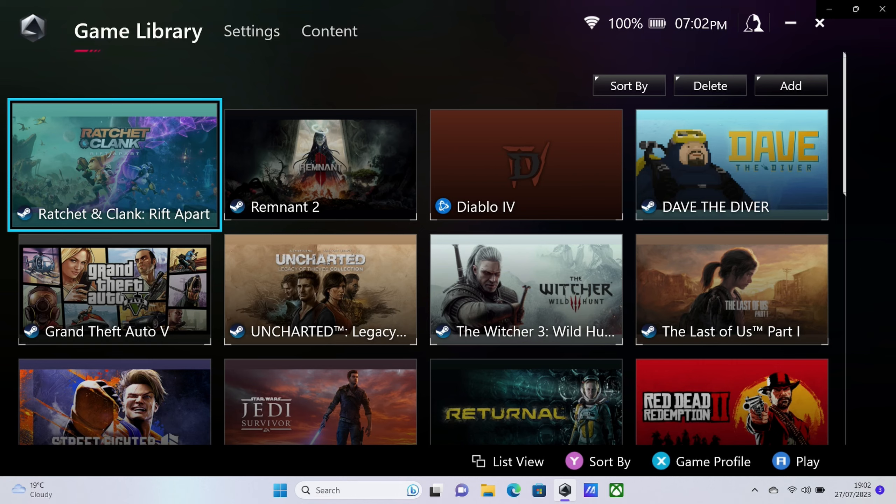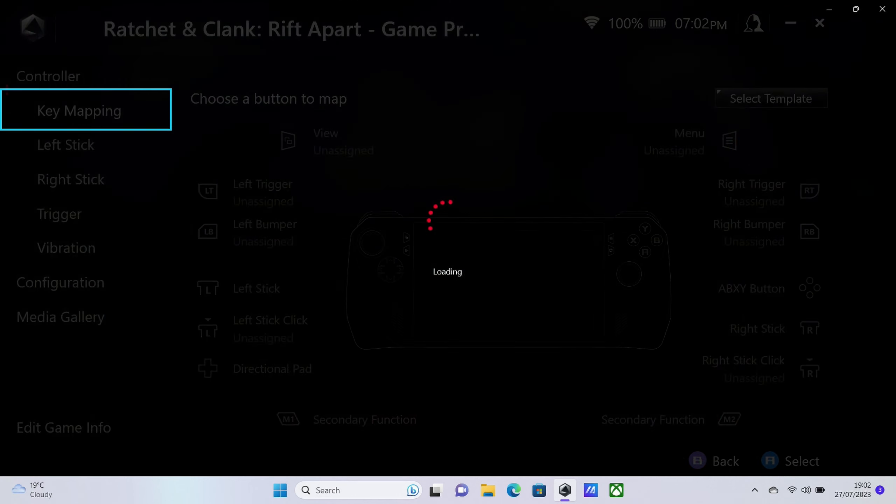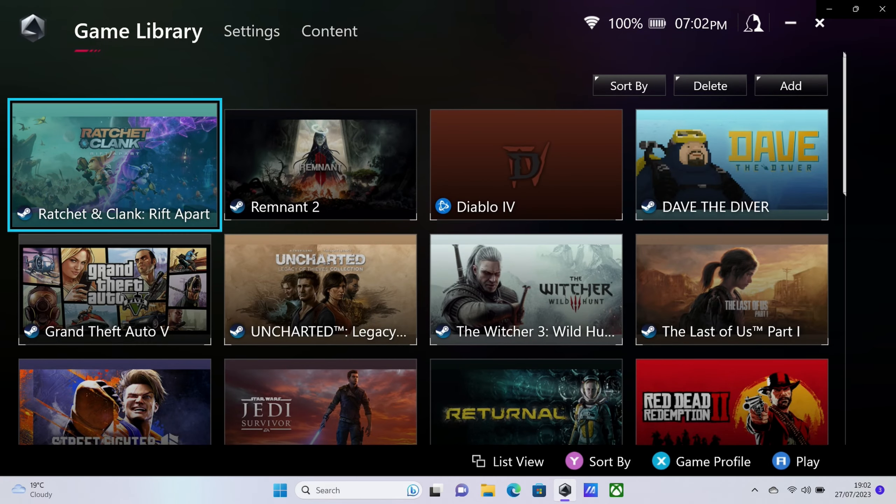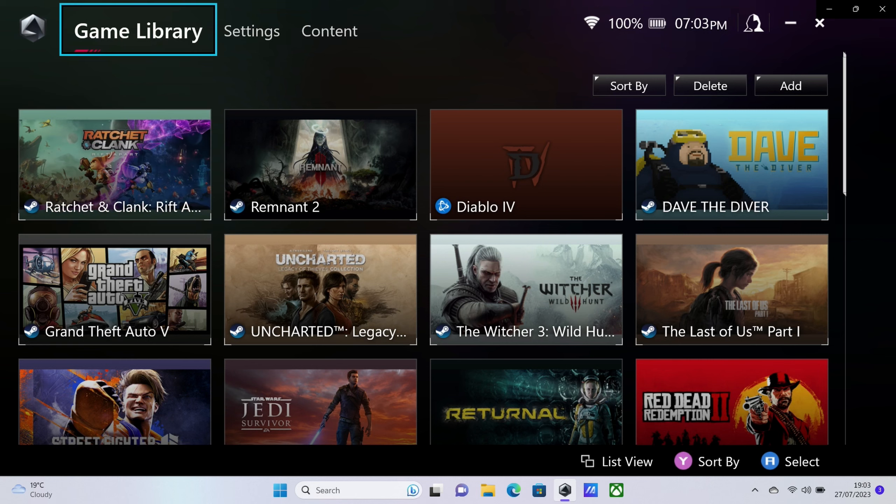There have also been quite a few reports of trigger issues with the rapid fire not working on press and hold. You can fix this by changing the game profile for Ratchet and Clank on the trigger and setting the dead zones to 20 and 65. This seems to work perfectly after that, so if you are having trigger issues, consider doing that.